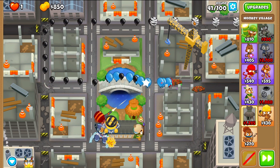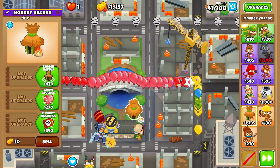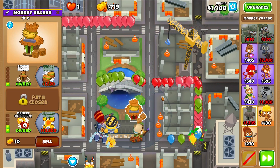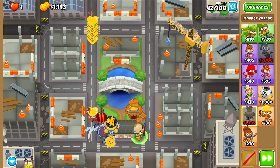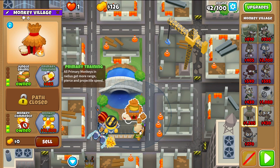Even though it's called High Finance, we're going to try to save as much money as possible. In the middle of round 41, we'll go to the village, get Monkey Business and Monkey Commerce along with a Bigger Radius. Next up is Jungle Drums on round 42.